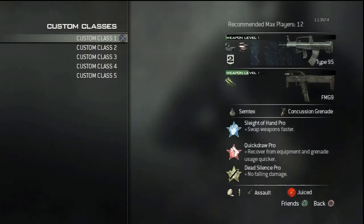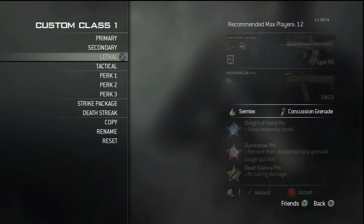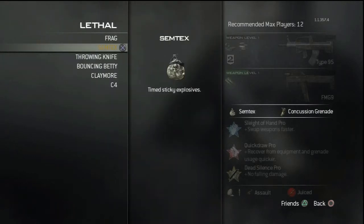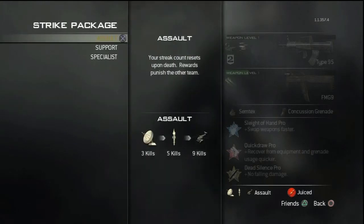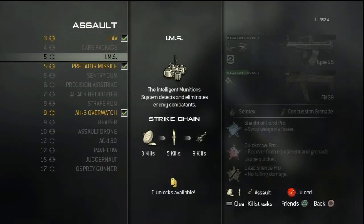The FMG9 akimbo as the secondary — those things are really good. Perks: Blind Eye Pro, Quick Draw, and Dead Silence. For the strike package on this class, you can build up a pretty good streak — I would say run UAV, Predator Missile, and an AC-130 or Overwatch.